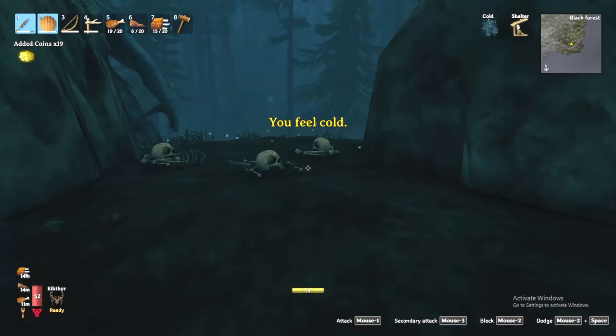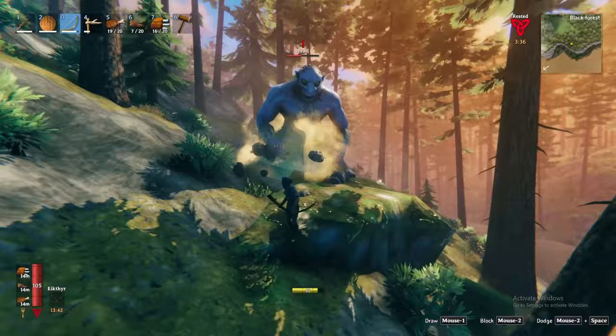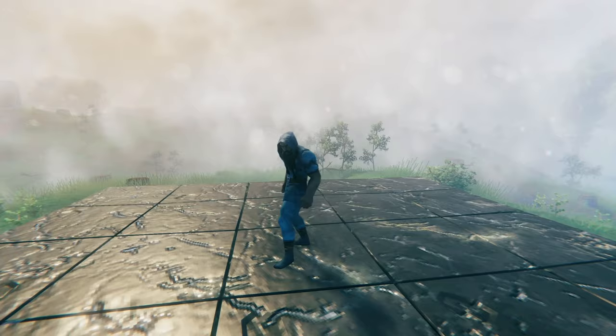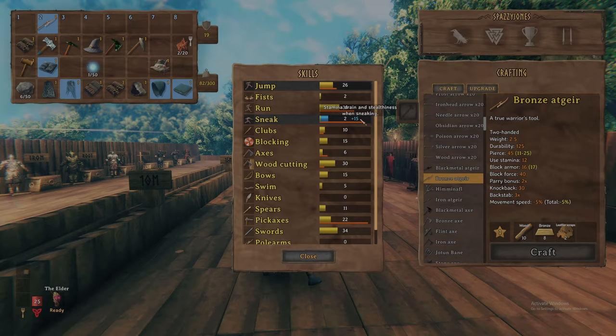Trolls are slow and lumbering but can really pack a punch. As you learn their attack patterns, you can turn the trolls into excavators by dodging their attacks to help accelerate your mining. Once defeated, they will drop troll leather hide, which can be used to craft the black forest's version of light armor. The troll hide armor set is the first in Valheim to provide a set bonus — equipping all four pieces provides plus 15 to your sneak skill, maximizing your damage to snuck-up-upon targets.